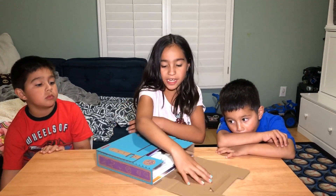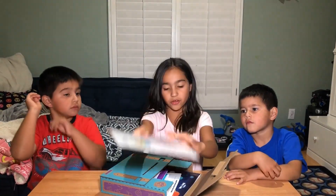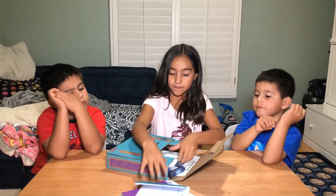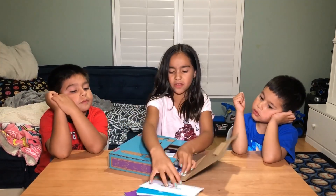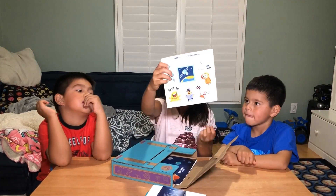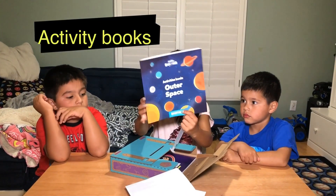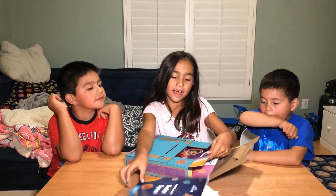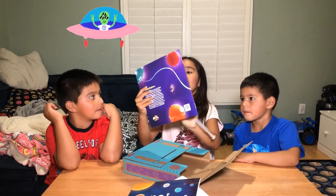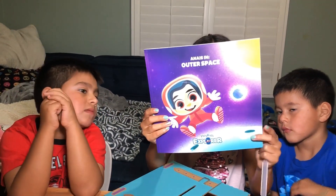So right now I'm gonna open mine! I'm very curious! This is so cool! So it has this explorer guide, and then my passport! My explorer's manual! And my magic cards! Awesome! And my stickers! My Outer Space book - Anais in Outer Space!